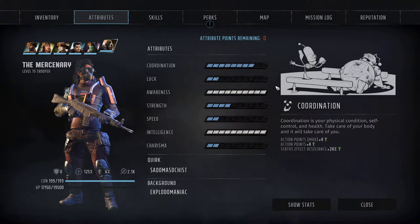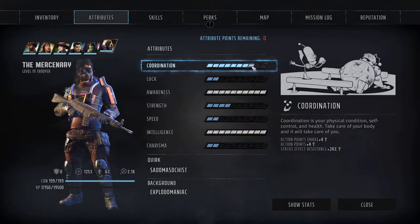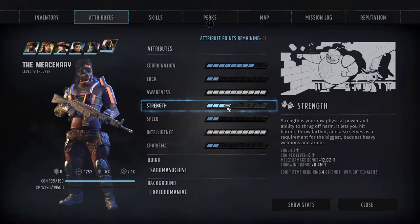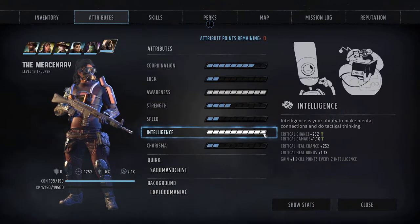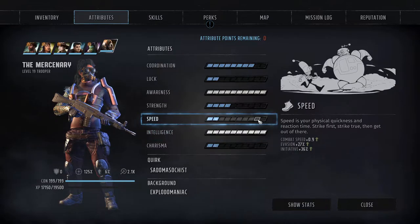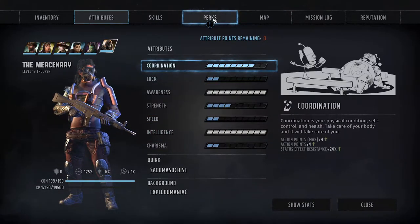Now the attributes — we want 8 in coordination to be able to shoot a rocket and follow up with a shot from our rifle. But our priority is of course intelligence; it all helps, but the increased crit damage is our focus. Next we'll grab awareness for increased range damage and hit chance, and we'll round it out with a couple in strength to be able to wear some medium armor. Feel free to spread any more points around here for extra armor and health, or I would recommend pumping them into luck just for the ridiculousness that comes with it.